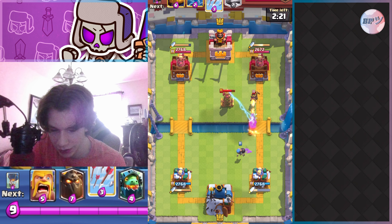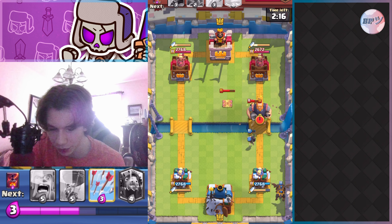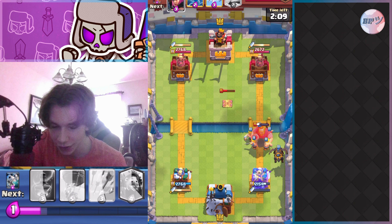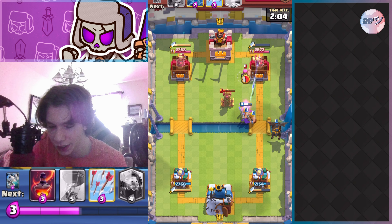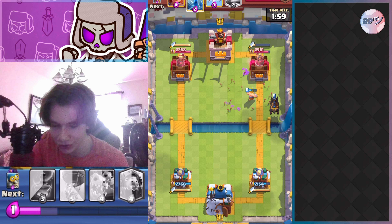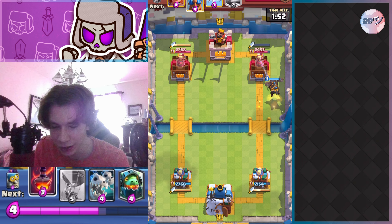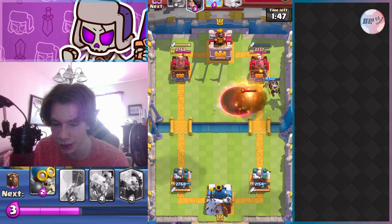He goes tesla — that's actually really good for me because now I know he has a tesla and it's not there to bait my balloon or lava hound. Even though I place the lava hound on the same side, lava hound moves super slowly, so his tesla was at half health, then quarter health, and my lava hound isn't even in reach of it yet. I then go arrows to kill his firecracker, because now he doesn't have anything to really help kill my lava hound.